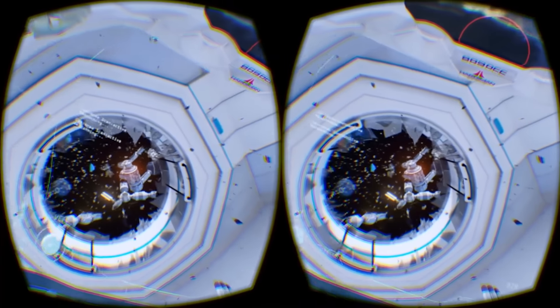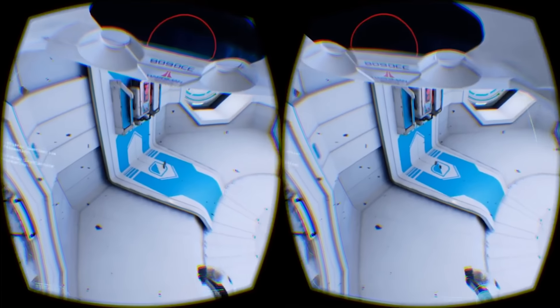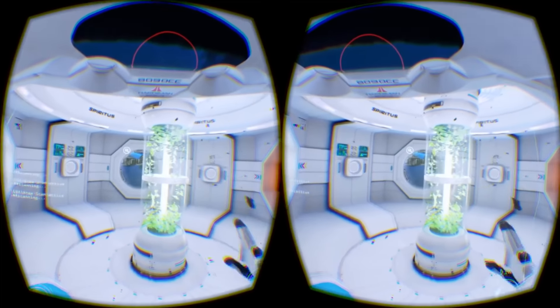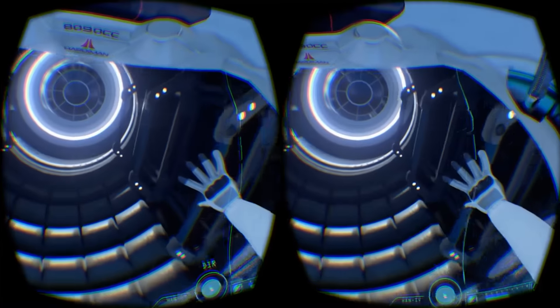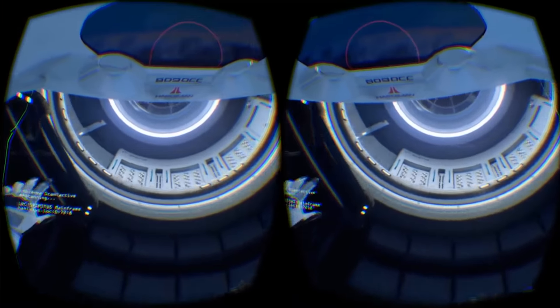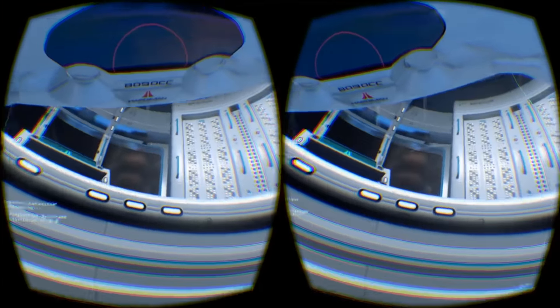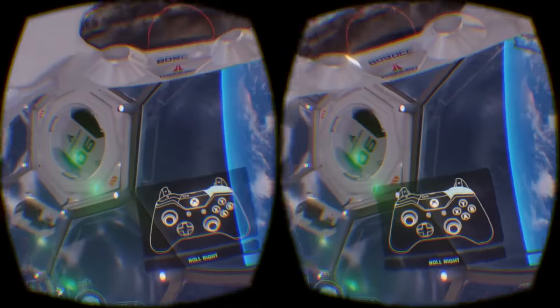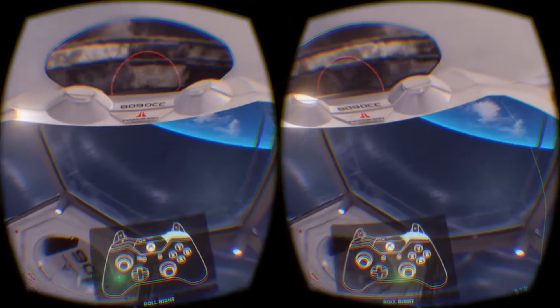Which brings us onto the zero-gravity nature of Adrift. It's possibly the most accurate depiction of using a spacesuit in a game to date, and every button on the Xbox controller is used to move, rotate and pivot in outer space. To get you comfortable with moving in zero-gravity, the game spends the first ten minutes teaching you the basics within a practice room.